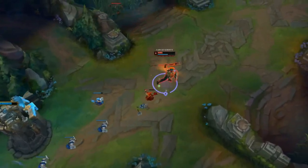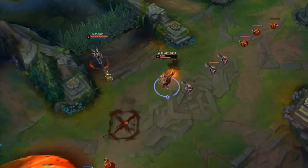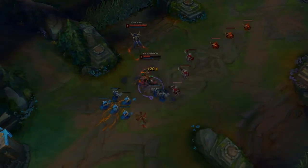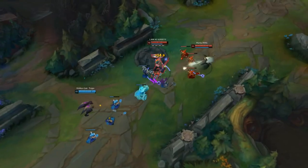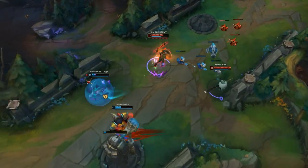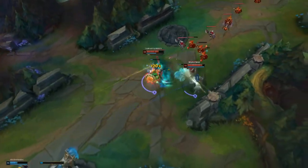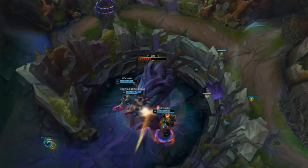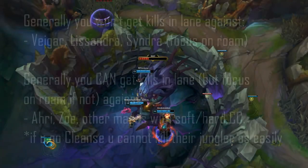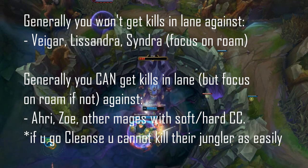I currently recommend playing him in the mid lane, mainly because you counter most annoying matchups. You should have a decent time against champions like Katarina or Fizz, and you should stomp champions like Kassadin. Playing him mid lane is better because of the easy roam potential towards bot lane. His only counters are champions that have repel abilities such as Syndra or Veigar, but in those cases you can either target the enemy jungler or roam more.